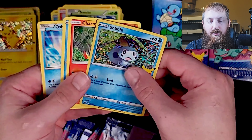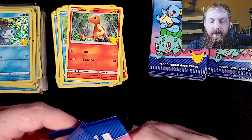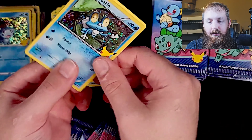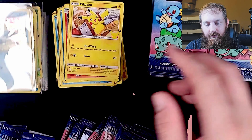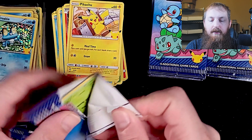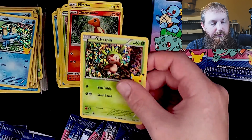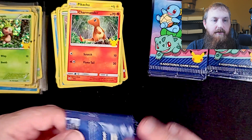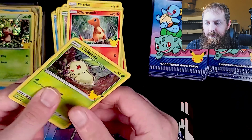Holographic Sobble, Charmander, another Sobble and Oshawott. And a Froakie holographic! Chespin holographic. Chikorita holographic. Another Chikorita holographic, Treecko.